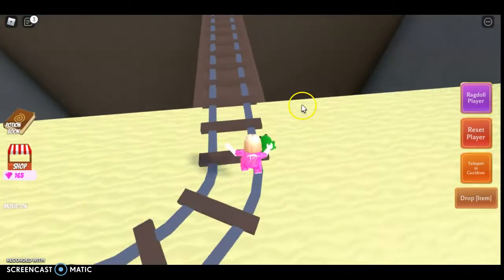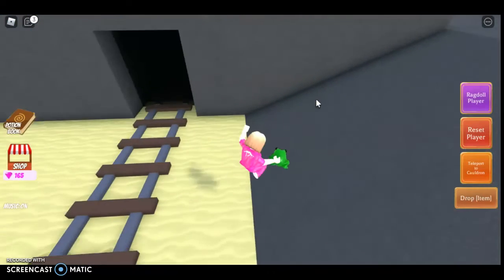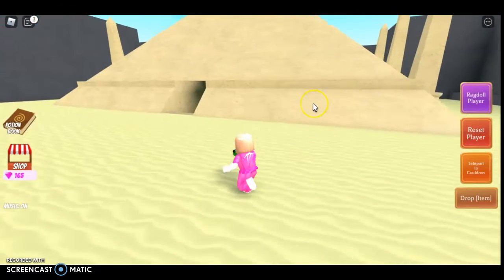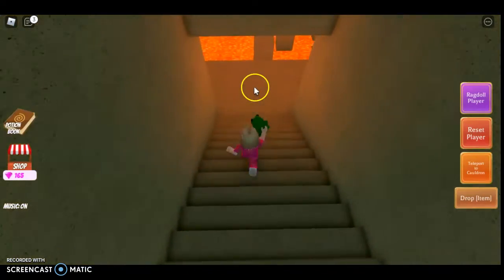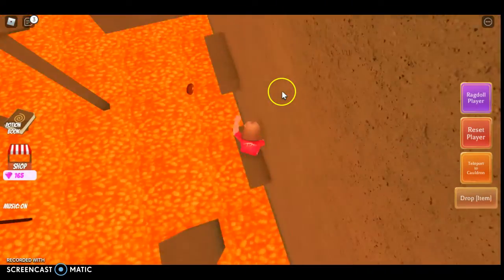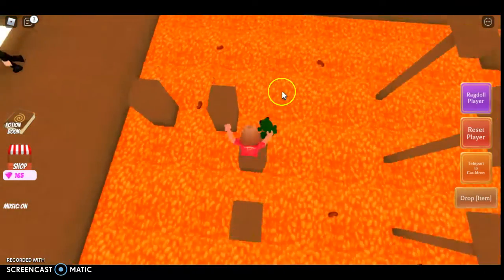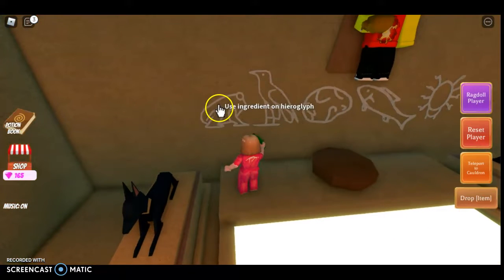By the way sprinkles, if you're trying to get the Egypt ingredient, do not use the fly potion. I already tried that and it killed me. I thought I fell in the lava but it just killed me — I stepped in here and when I stepped on this I just died.